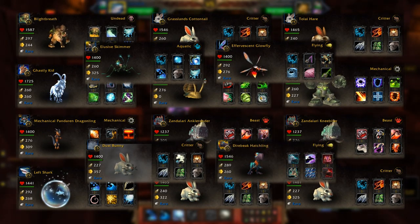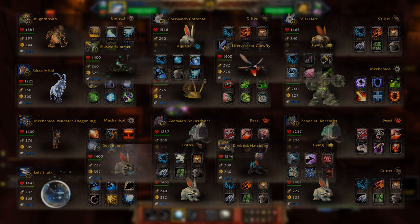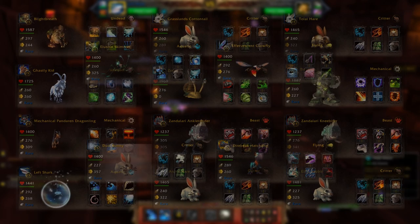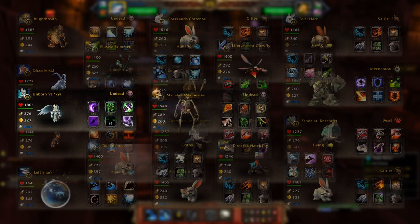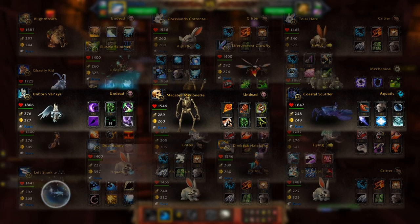Those are for all the required fights to complete this pet battle dungeon. But for the very difficult optional fight that has a chance of being there, I use the Unborn Valkyrie, Macabre Marionette, and Coastal Scuttler. I'll of course be going over that fight once we get there.